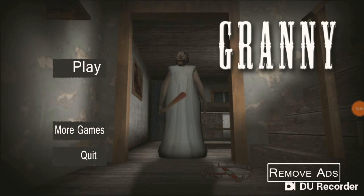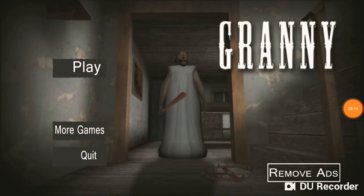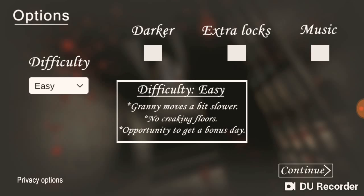Hi everyone, today I'm gonna be doing an experiment on making Granny go to the room in the garage, literally trapping her in there and killing her. It only lasts for two minutes though, so it's only temporary. I'm not sure if it's gonna work but I know the method.